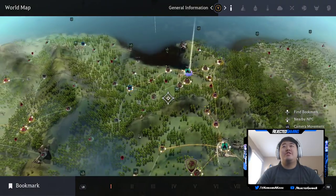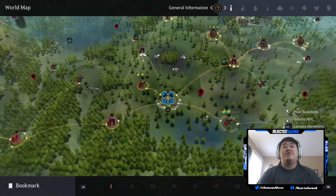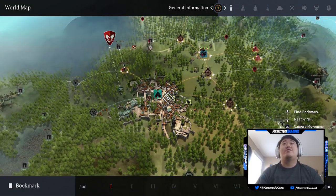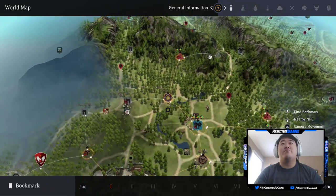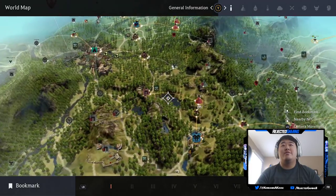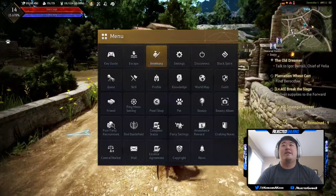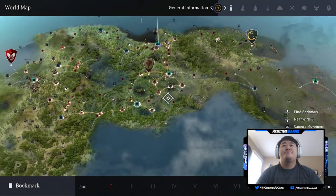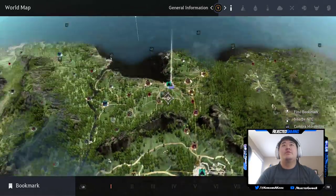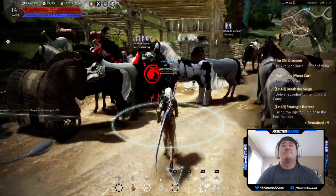I have so many workers now it's actually getting a little out of hand. I have pretty much my whole building empire maxed out for how many contribution points I have. Once I get more contribution points I can expand it. Let me bring up my world map — I have stuff going on around Velia, some around Heidel, a little around Glish. I have stuff around Caltheon but two workers there aren't doing anything. The next area I'm going to do is down here in Keplan but I don't have enough contribution points right now.